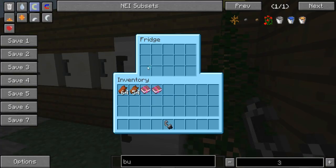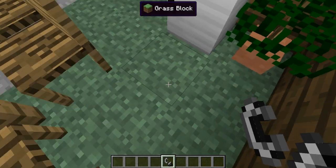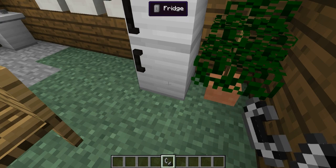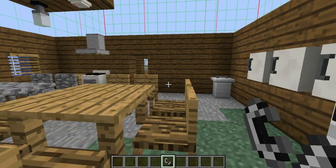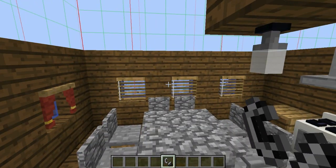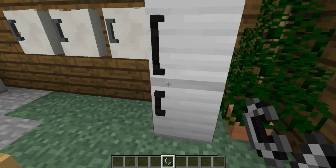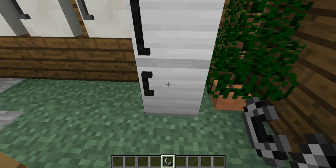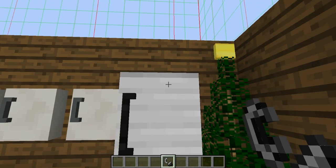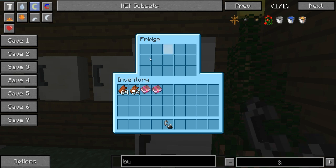And there are fridges. For the fridge, you can store food. The wall cabinet can only store potions, but for the fridge you can store anything except water buckets — only blocks and food.